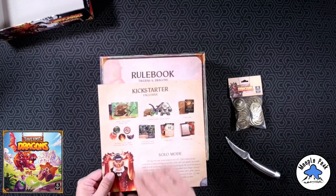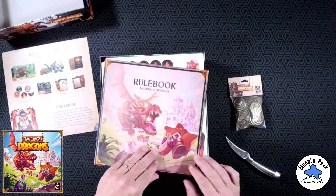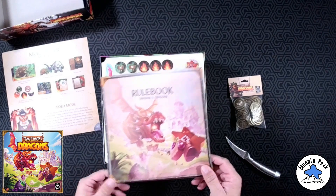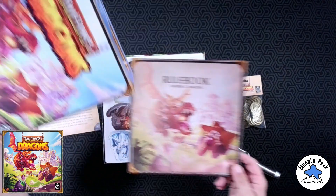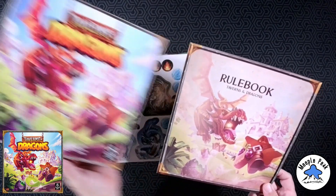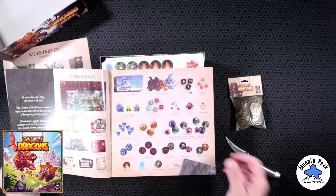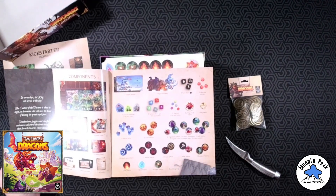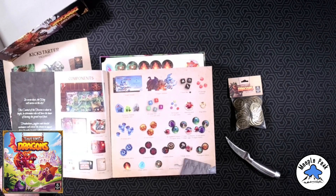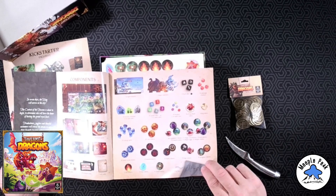I like this — right off the bat it's telling you what all the contents are for the game. The rulebook color looks really faded, especially when you compare it to the box. Interesting, but not consequential.